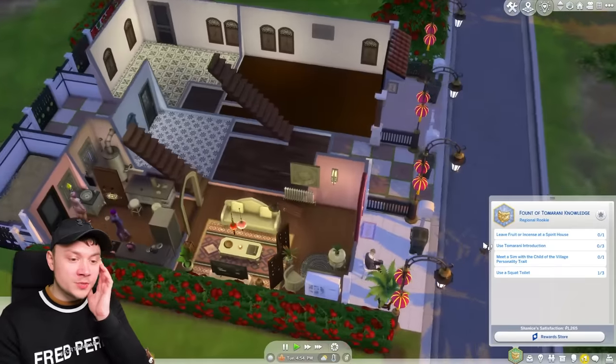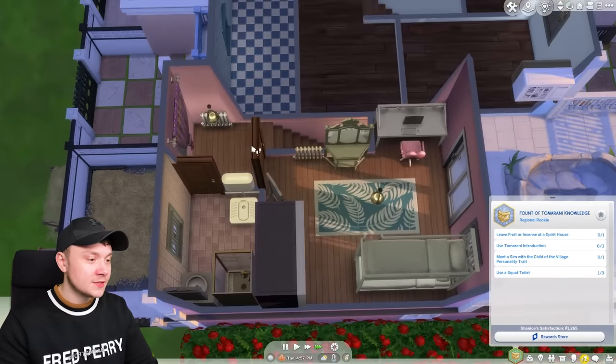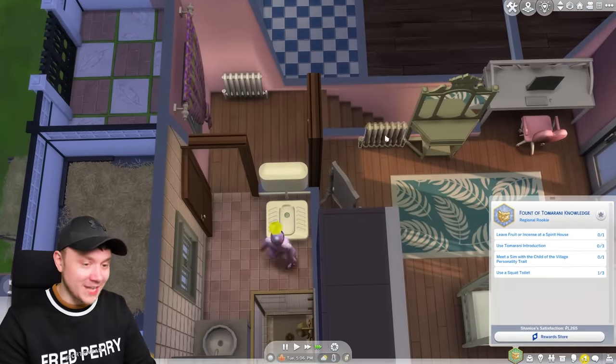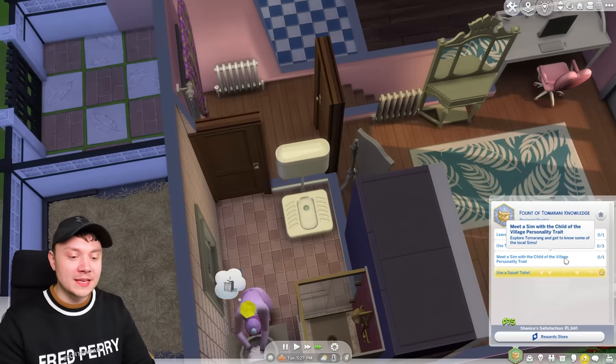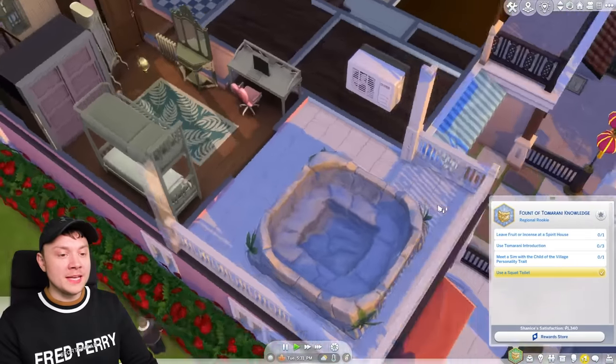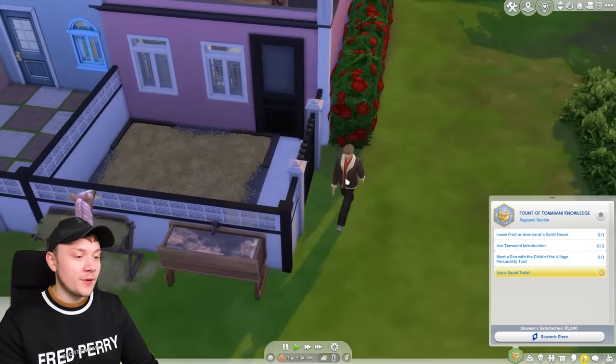We literally have so much to do — I don't know where to start. Should we start with her aspiration? She wants to use the squat toilet three times, so we literally just spam it three times and that's done. Lovely. Use a Tomerani introduction three times — we already did that, but we did it before we got the aspiration. That's a spot of bother. Does that mean we're going to have to meet some new people?